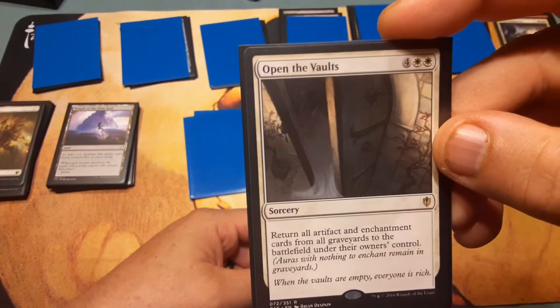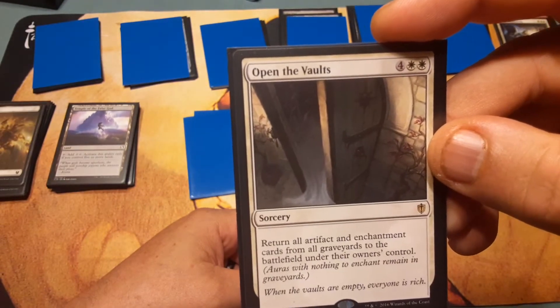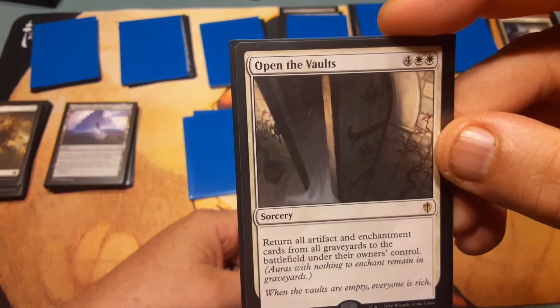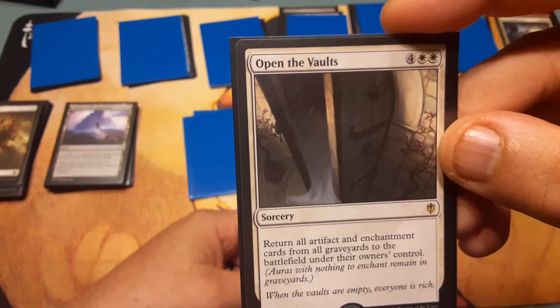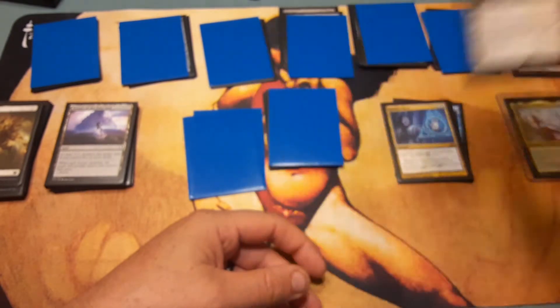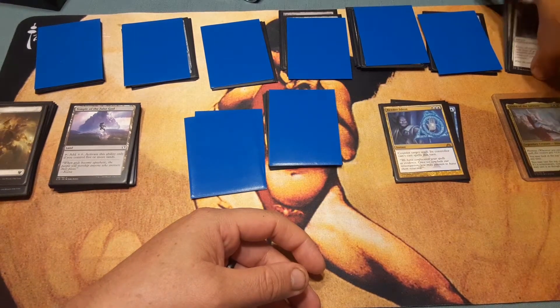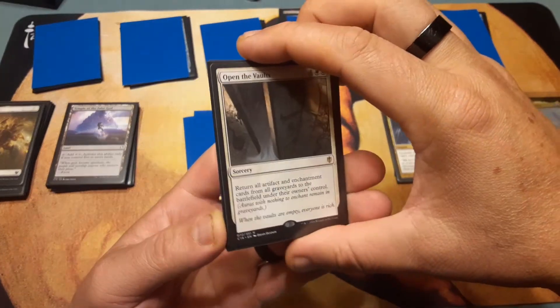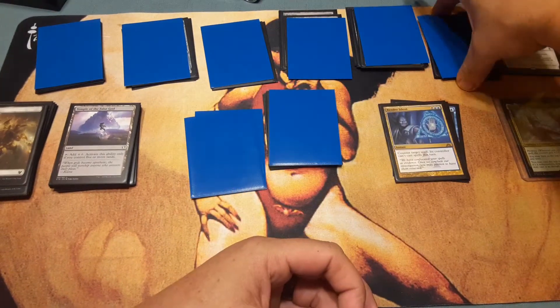Open the Vaults: four and two white. Return all artifacts and enchantment cards from all graveyards to the battlefield under their owner's control. This one is dangerous because it returns all artifacts and enchantments from ALL graveyards — so you better be really careful with that one.